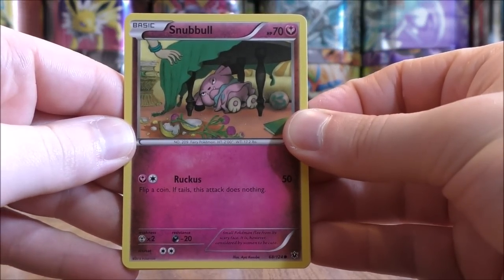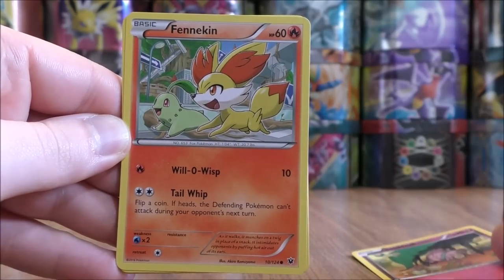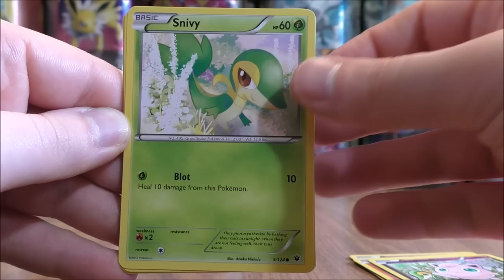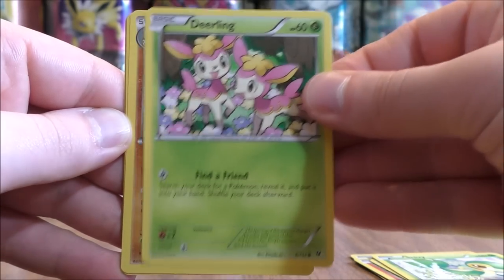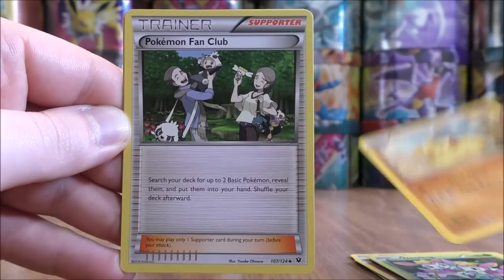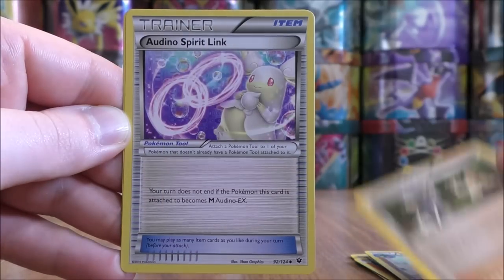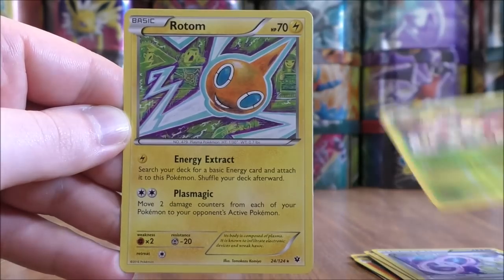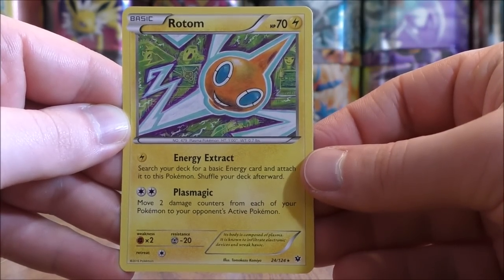Snubble starts this one. Fates Collide is almost three years old. Fennekin, Jigglypuff, Snivy, Deerling, Wormadam, Pokemon Fan Club, Odin Spirit Link, Reverse Holo of a Deerling — just a Common — and the final card would be a Rotom.